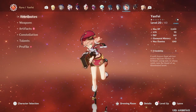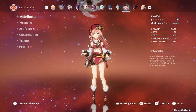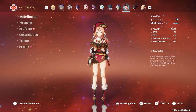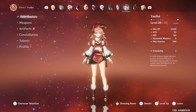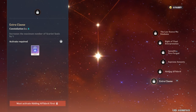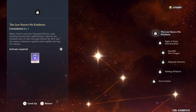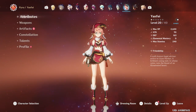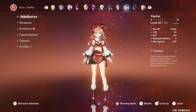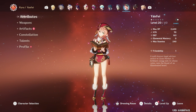Yanfei is really similar to Ningguang. Her normal attacks give her 1 stack of Scarlet Seals that can stack up to a maximum of 3, and then increase the charge attack damage. I don't really know much about her since I don't have her built. But I know she can do pretty high damage at higher Constellations, especially in a Vaporize comp. Her Constellation 1 and Constellation 6 are probably the best ones — C6 allows her to have 4 Scarlet Seals, and C1 decreases the charge attack stamina cost. She's an overall pretty good main DPS character, but it'll probably take a lot of investment for her to reach top damage.